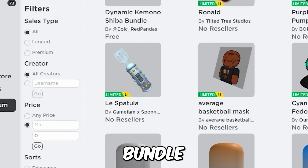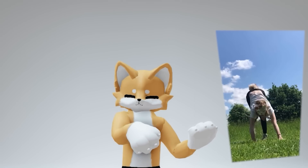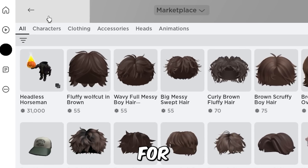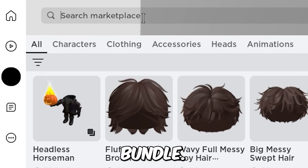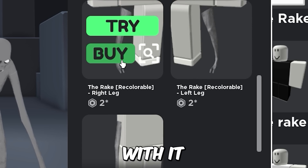Also get this new fox suit bundle that just released this morning. For Coreblocks, get this cheap bundle and just equip the leg that comes with it.